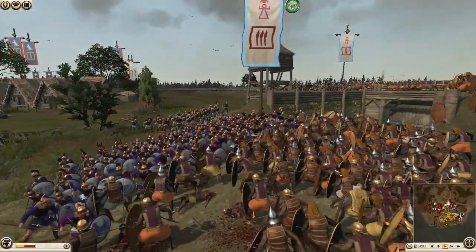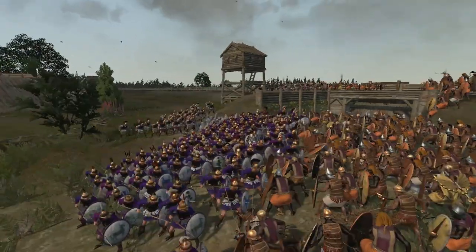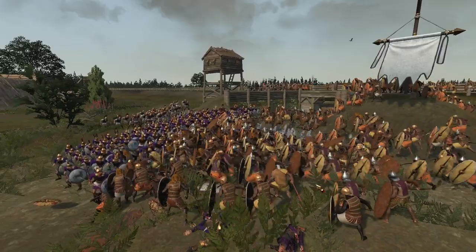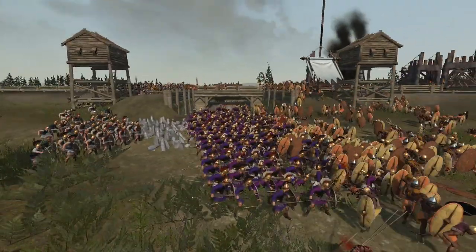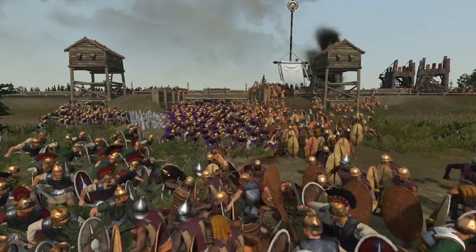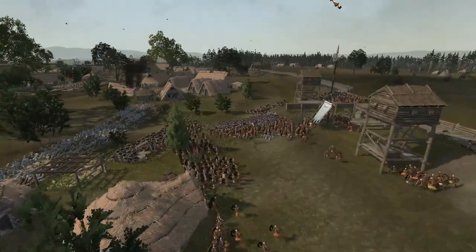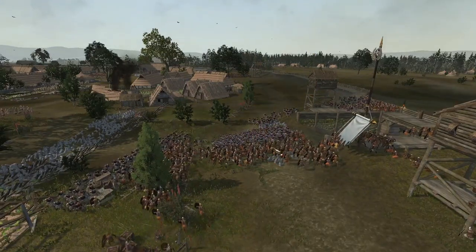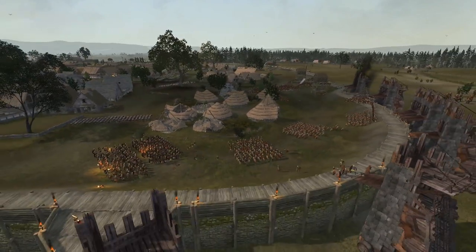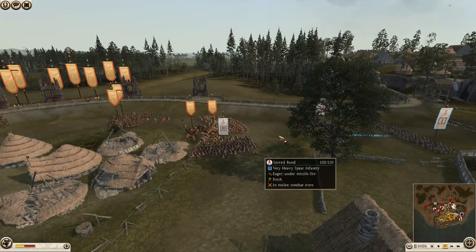Here's one of the first engagements - Shotel warriors up against the Sacred Band. The Sacred Band should be able to hold their ground as one of Carthage's more elite units. The Shotel warriors are pushing in now and they've taken a lot of kills - oh god, that guy just got about ten javelins to his chest. The Libyan infantry are cutting off the Shotel warriors from outflanking and surrounding the Sacred Band.